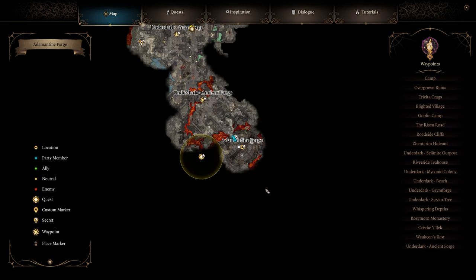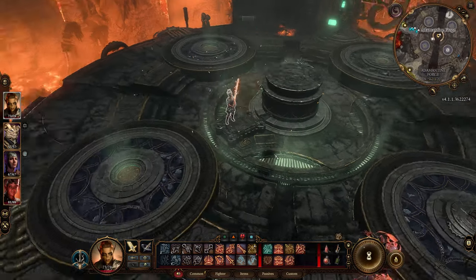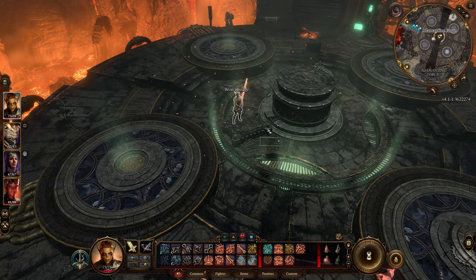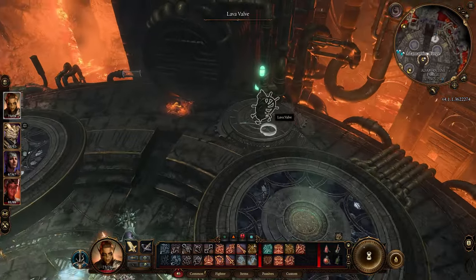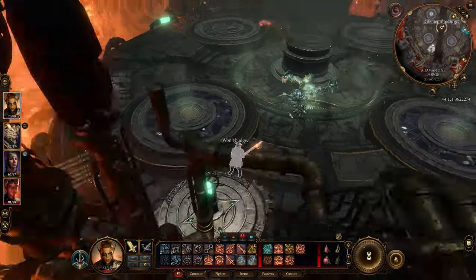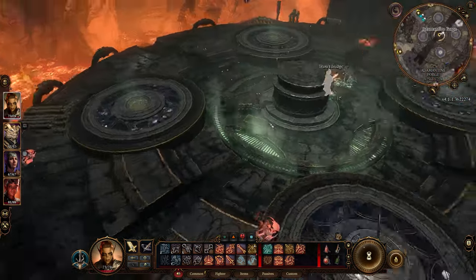Hello everyone and welcome to a new video. Probably you are here because you have the same problem as me. This lever from the adamantine forge is blocked — you cannot use it. You also cannot use that wheel or that valve that's supposed to release the lava, because it's stuck. This is a common bug.